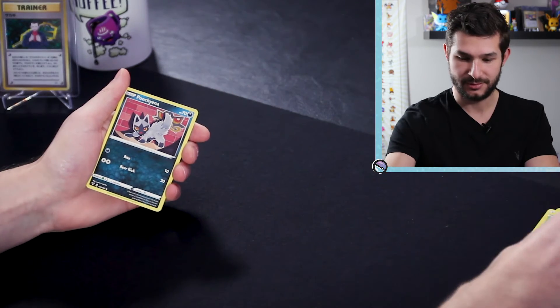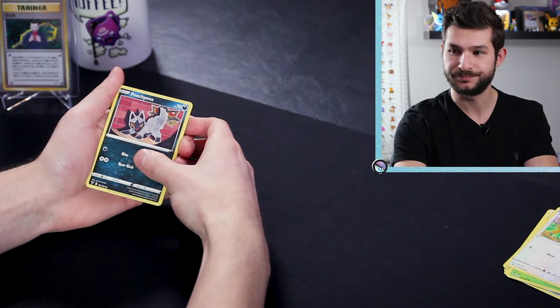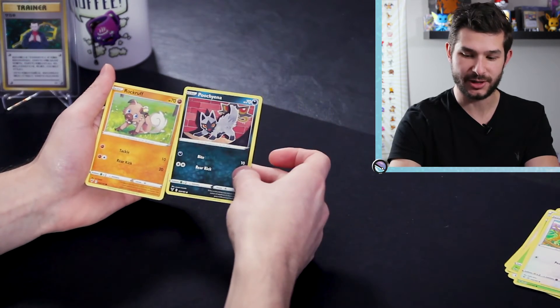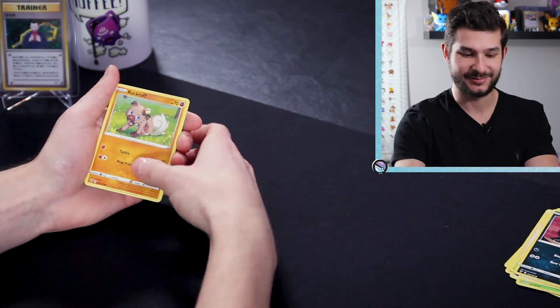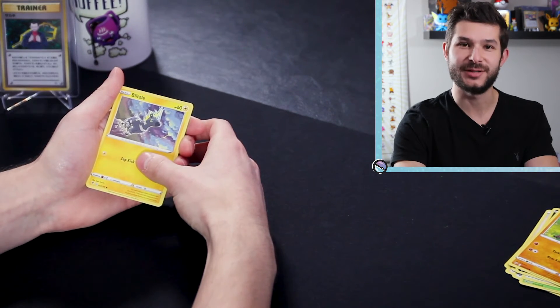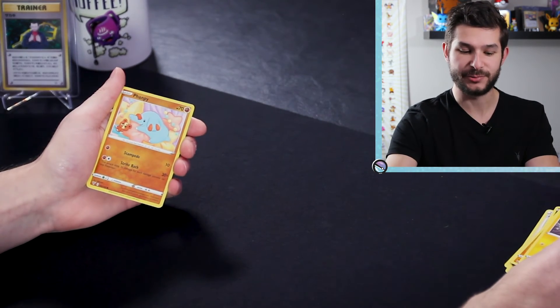We got Puchiana. Let's keep it going — Rockruff, so we got two little dogs back to back. Rockruff, here we go. We got Blitzel, the electric zebra.